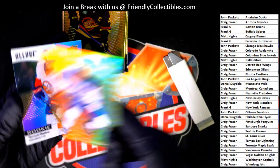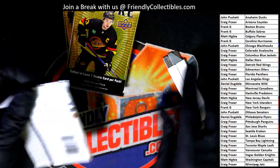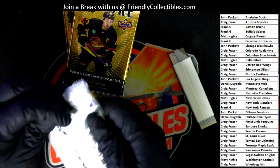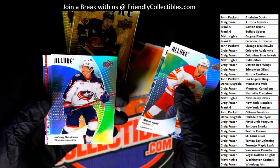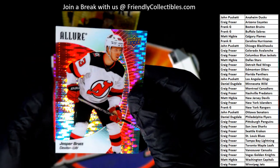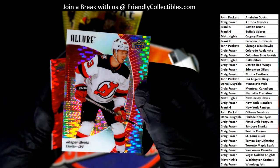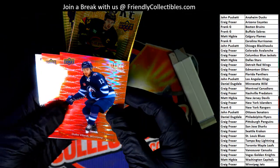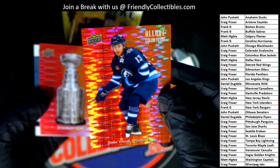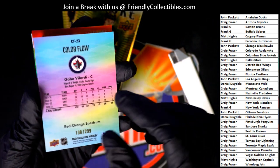Orange Yellow Color Flow — nice Color Flow McDavid, Craig. What else is coming through here? Let's see that Conor Bedard coming through. There's another Devils one that's really nice, nice parallel popping through. We got one of the Stanley Cup Color Flows — this one's numbered to 299, Red Orange Spectrum.